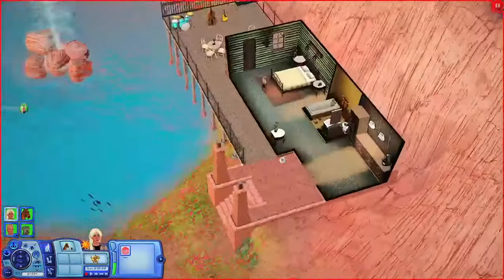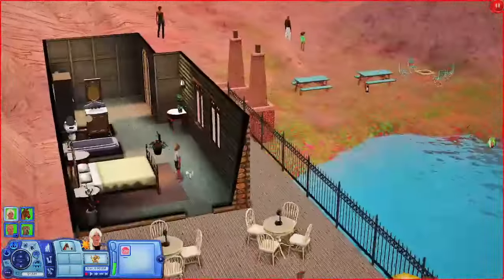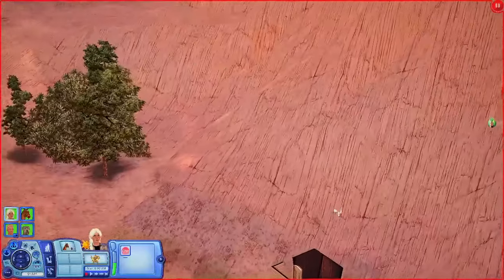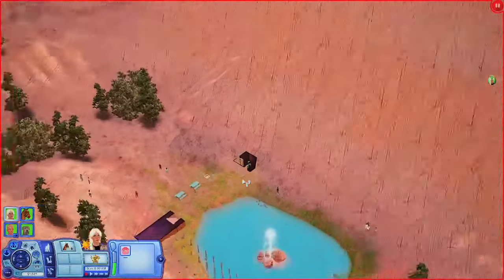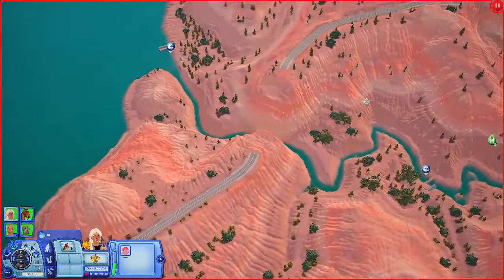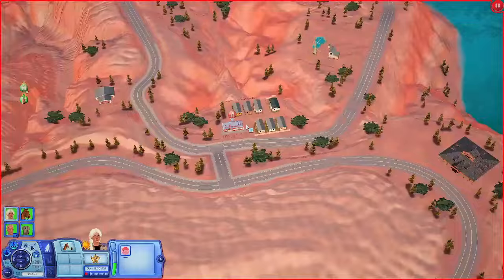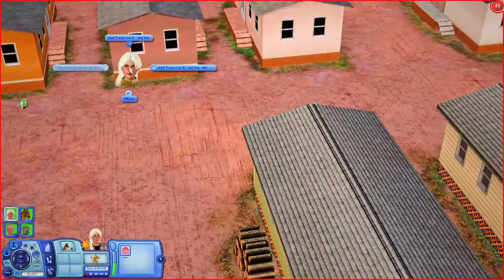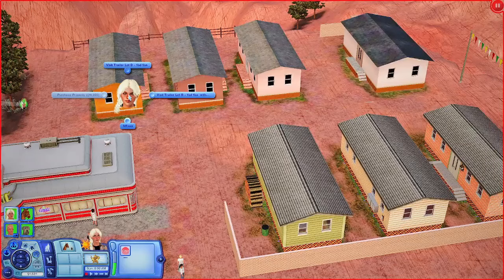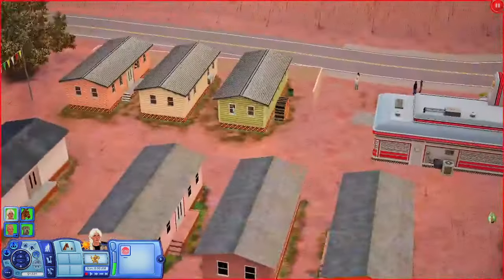So this lot is kind of like supposed to be like a resort or something, except there aren't any resort features here. And of course you have the little bathroom. It's kind of hard to get to this lot because it's sunk into these mountains, but so pretty — oh my goodness, so gorgeous.